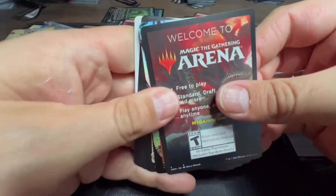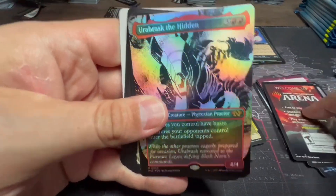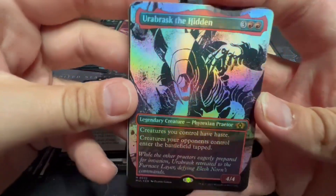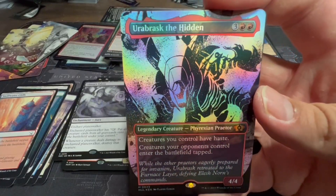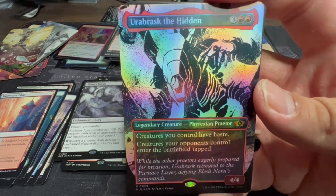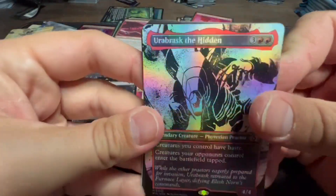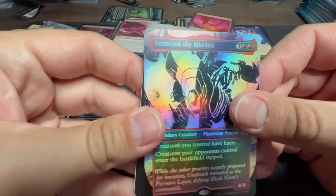Oh there we go, a great hit — Elbrask the Hidden, in foil and alt art! One of the original Praetors as a reprint. Creatures you control have haste, creatures your opponents control enter the battlefield tapped. A nice little hit — one of the reprints of how Elbrask was originally printed. Beautiful art, I love that.